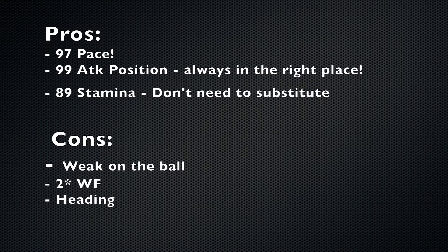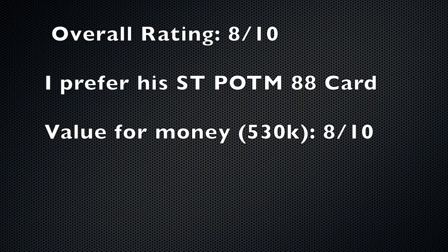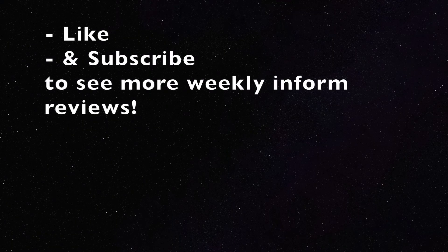Let's get into some pros and cons. His 97 pace you can feel. I've talked about his attack positioning throughout — he's always in the right place. And his 89 stamina means you don't need to substitute him. The only cons I could come up with: he's relatively weak on the ball, he hasn't got much strength, he's got two-star weak foot, and you didn't see any heading goals because Salah's not going to score headers often — he's not very big. So overall I'd give him an 8 out of 10, and I overall prefer his Striker Player of the Month 88 card, though I don't know how much that'll go for.